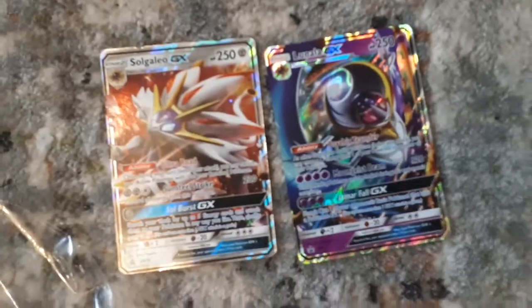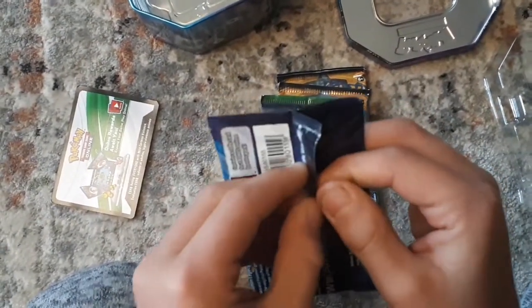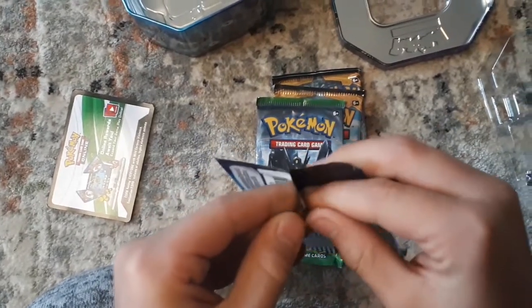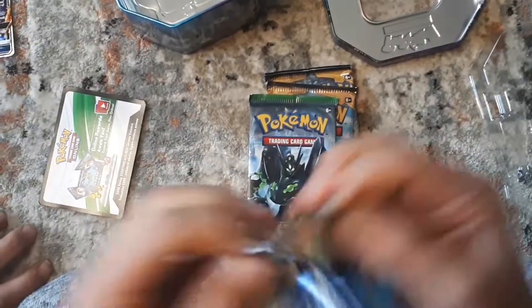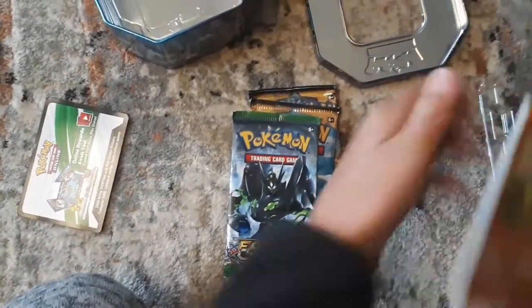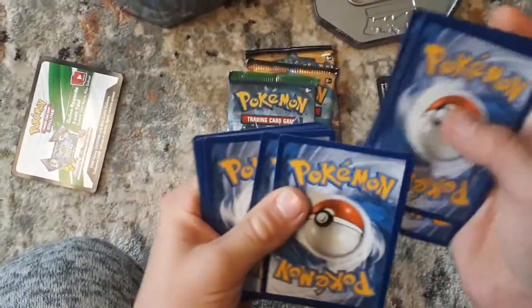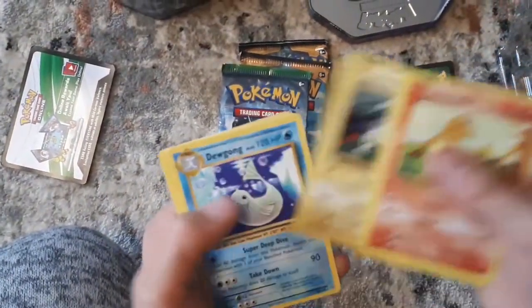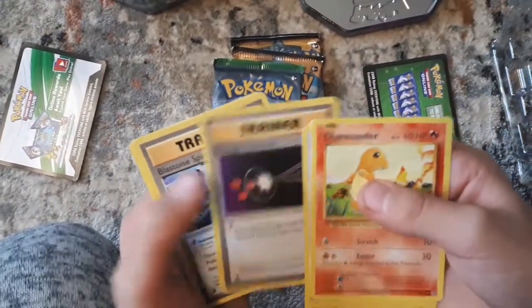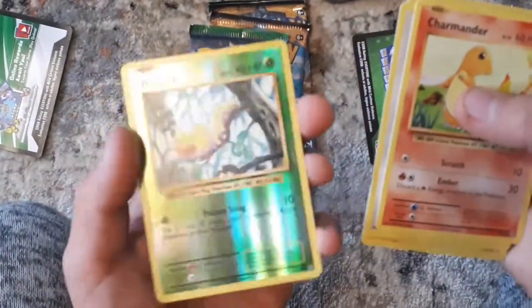I think I'm gonna start with the Evolutions pack. I hope we can get some luck out of something from all three packs. Solar Green. Alright, Charmander, Rattata, Caterpie, Magnemite, Dugong, Energy Retrieval, Blastoise Spirit Links, Pidgeotto Spirit Links, Voltorb, and Weedle. Reverse. Alright, now we jump into Fates Collide with the cool Zygarde.